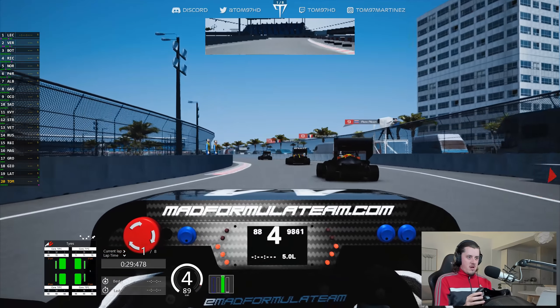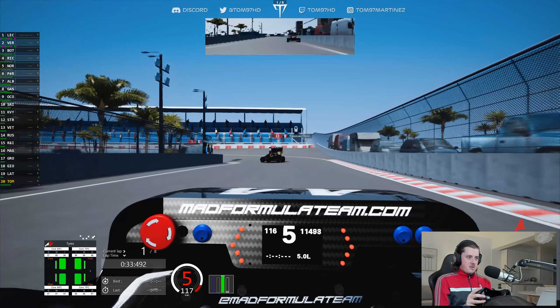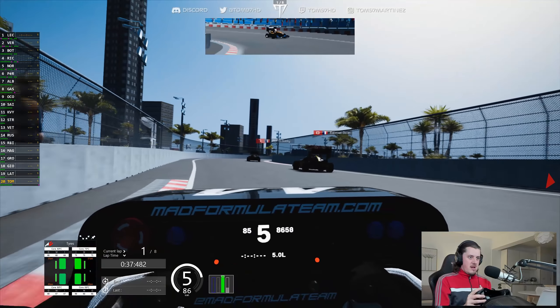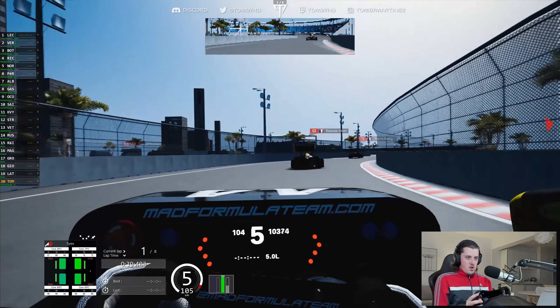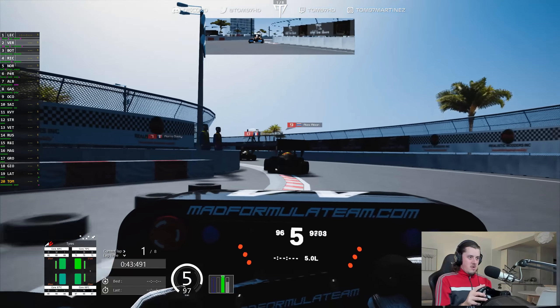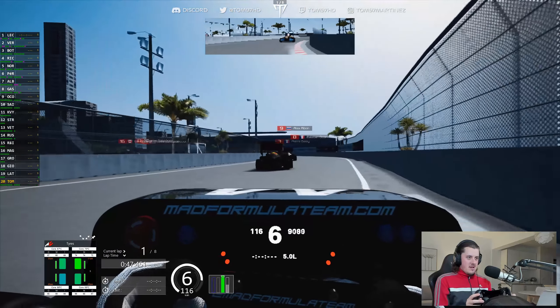Albon having a poor start. Sainz gets a poor exit there, and Albon as well. We might get them both up the inside into here. Albon trying to go the long way around — side by side, still wheel to wheel. Who's going to back off? I'm going to yield. I'm not going to commit to that. I don't trust these AI, man. Scary stuff.